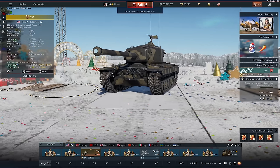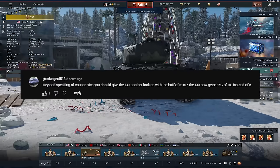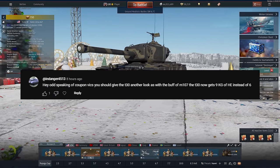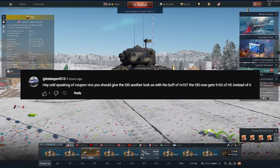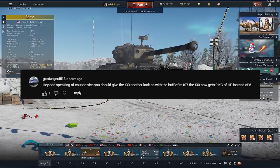Hi guys and welcome back to the channel. Today's episode is brought to you by Mr. Endanger, who suggested I should be playing the T-30 because it's got an increase of explosive mass to its HE shell to 9kg. I thought that was a great idea, so here we are.